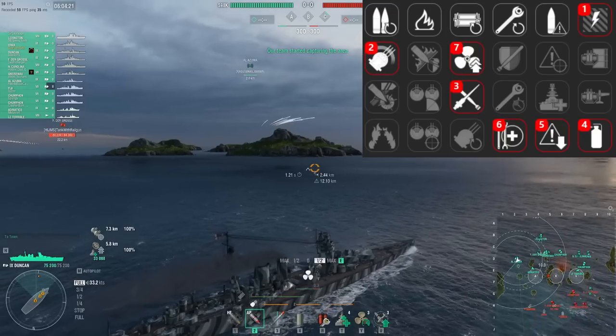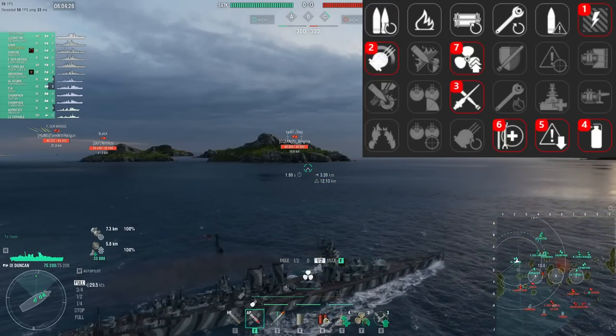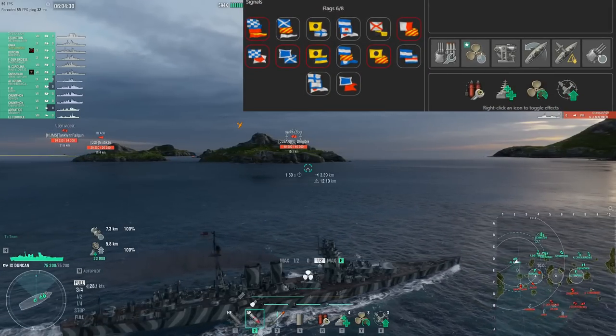The first build — the normal Royal Navy build being shown on the top right — is a normal BB build, safe but effective. Pretty much a more typical tank build for battleships.